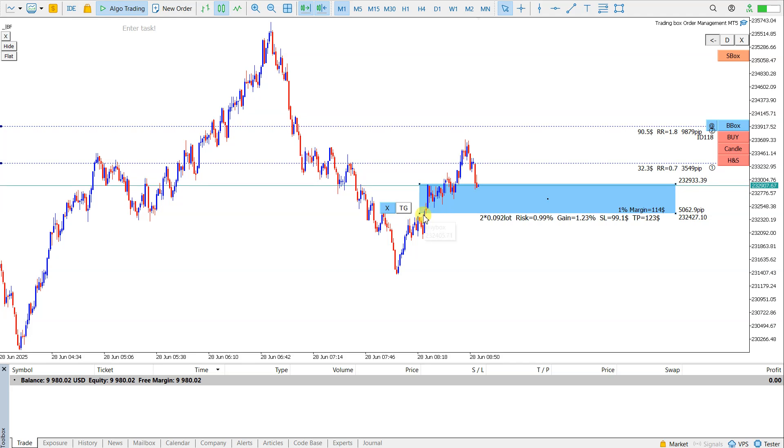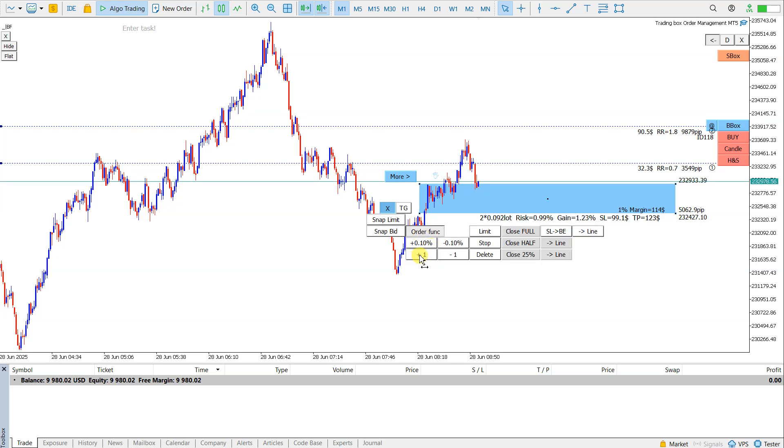Let's say that this level is okay for me. I will add one more position — I go to plus one and now I have three orders.